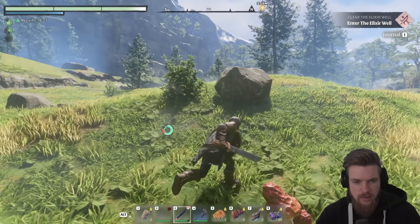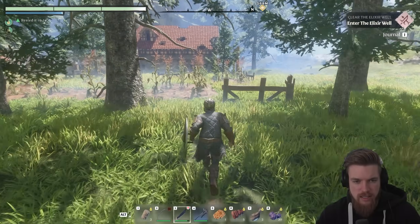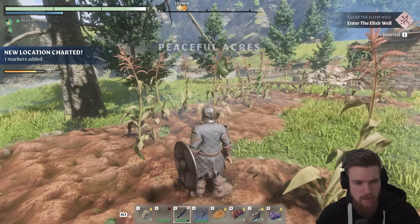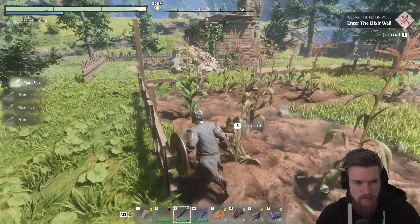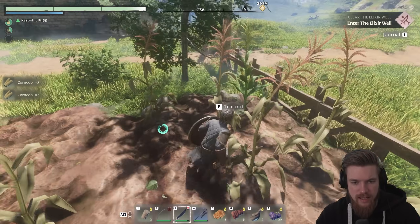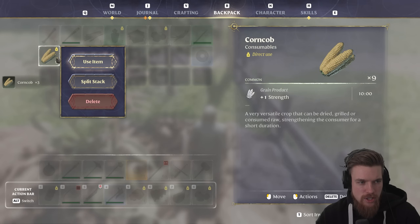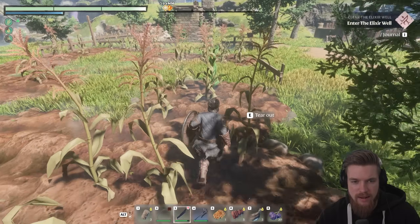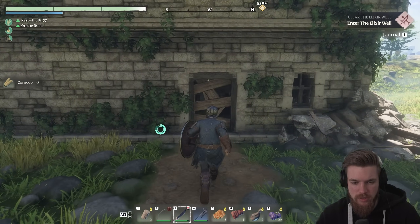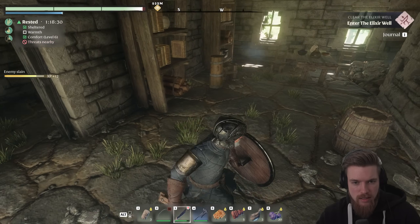We're going to check out this location on the left here before going further — it's a pretty beautiful area. Right here we're going to find some corn, which we can cook. Some plants have corn, some just give you plant fiber. You want to harvest the alive plants. If you look in your backpack, eating a corn cob gives you plus one strength for 10 minutes, which means you do more melee damage. It's definitely worth having a few corn cobs, and if you grill it at the fire you actually get plus two strength instead.